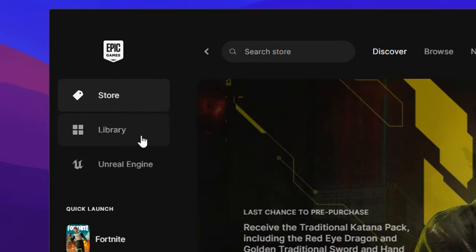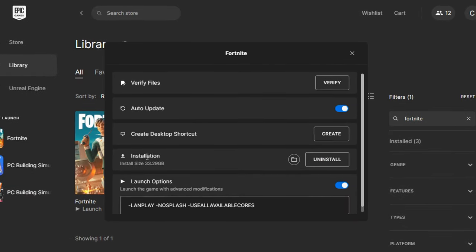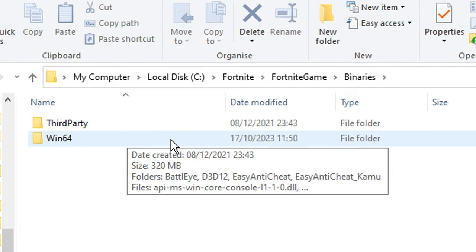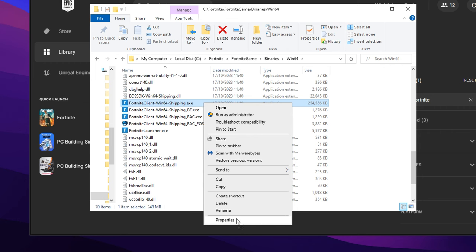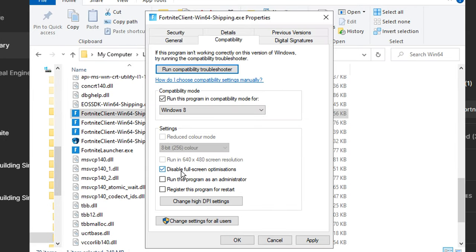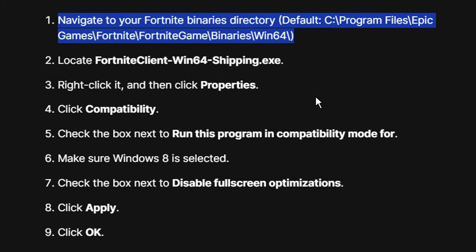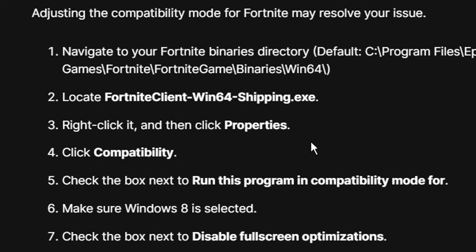Another thing they recommend is opening up the Epic Games Launcher, heading to Library, clicking the three horizontal dots next to Fortnite, then clicking Manage. Under Installation, click Open Install Location. Inside the Fortnite game folder, go to Binaries, then Win64, scroll down to find FortniteClient-Win64-Shipping.exe, right-click it, and click Properties. Inside the Compatibility tab, try selecting compatibility mode and set it to Run this program in compatibility mode for Windows 8. Additionally, disable Full Screen Optimizations, then click Apply and OK. Relaunch the game and that should fix your crashes.